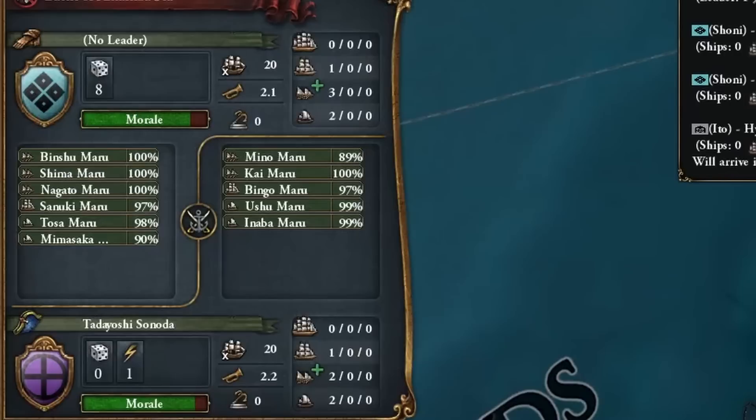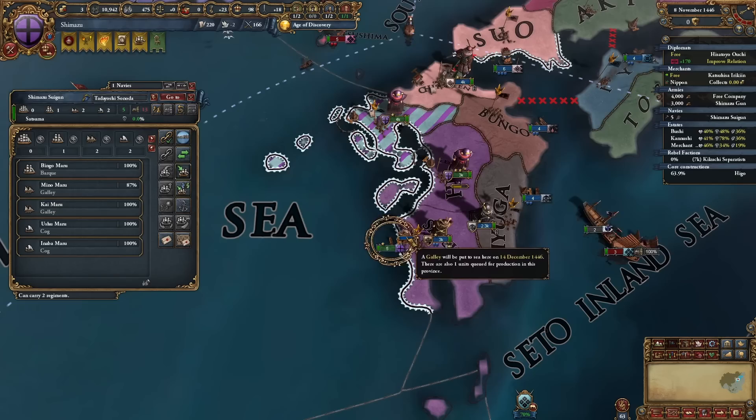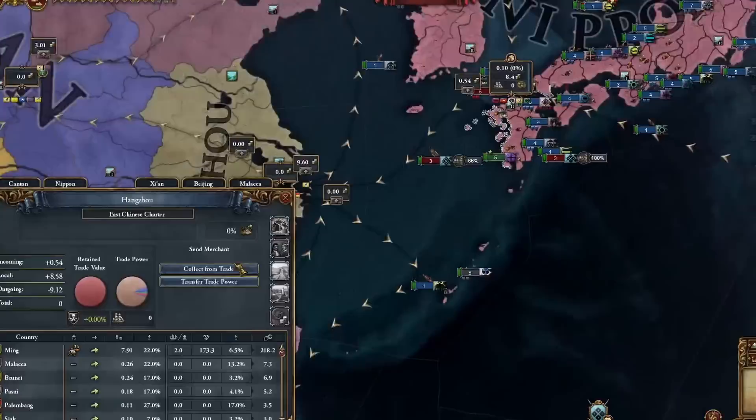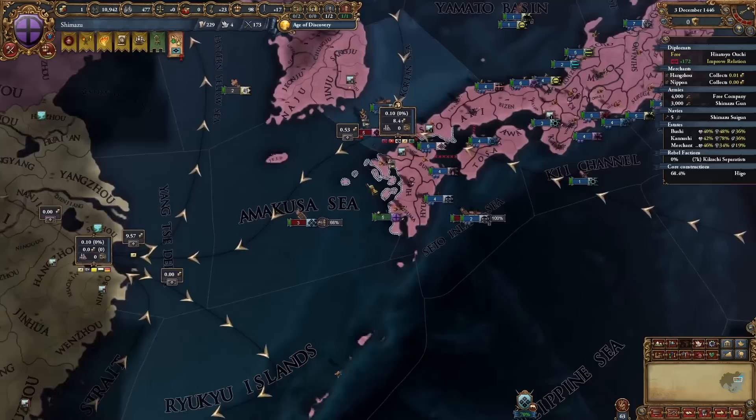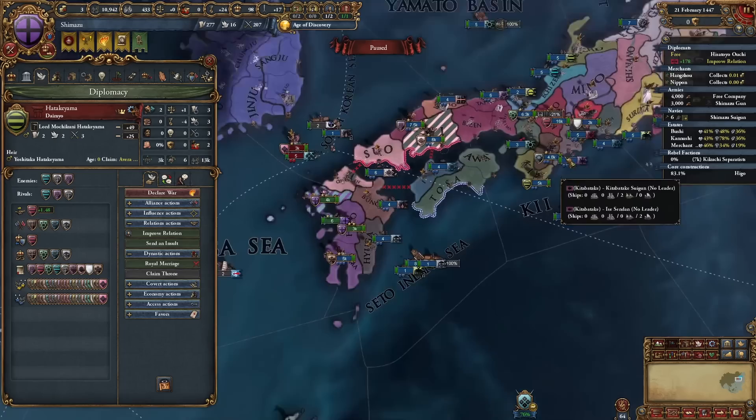Naval battle - let's see how we perform. He has a galley more than me so I'm gonna be very careful about this. As soon as I see I turn red I will just evacuate. Galleys are built very fast, which is quite nice. Before people will complain, because last time I didn't do it, I will put my merchant over here for some extra money, because we know I would go bankrupt without that 0.01 trade income in China. I will go to the next war.